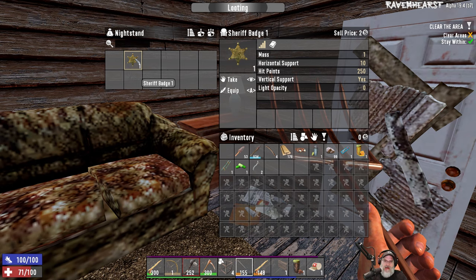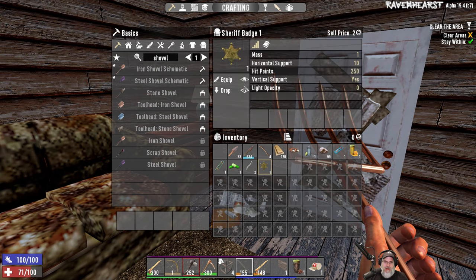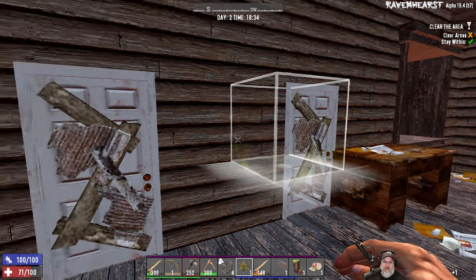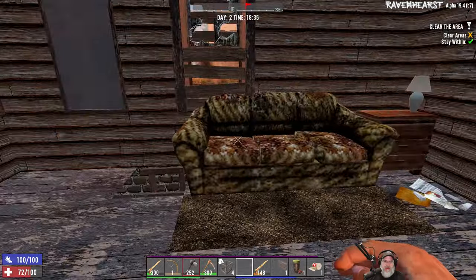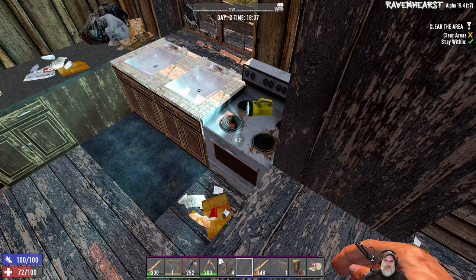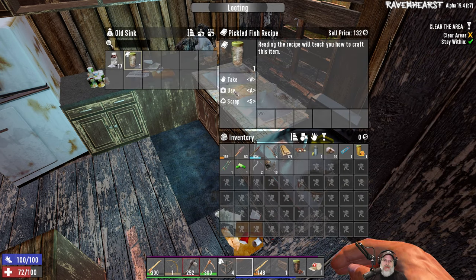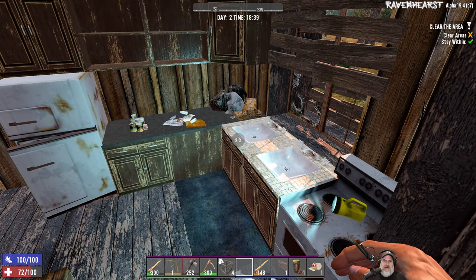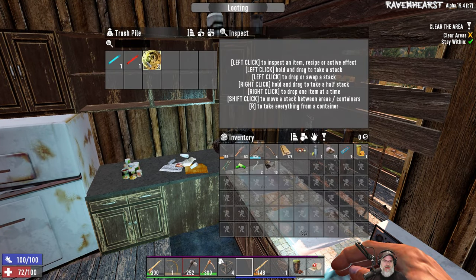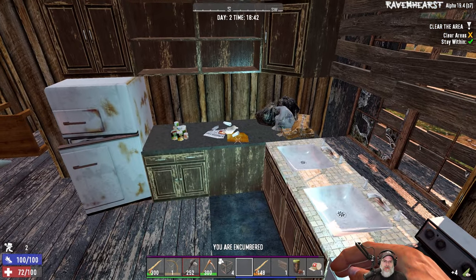Another badge and oh, the cigar - nice nice nice nice! That was a good find - that gives us an extra point in strength and ten percent bartering. This is another decoration thing, I think. Can we scrap that for brass? We cannot, but we can equip it though. Got some more glow sticks and some moolah.